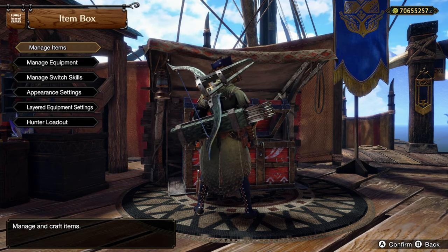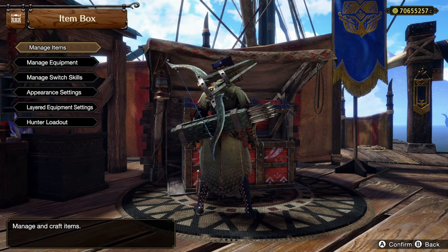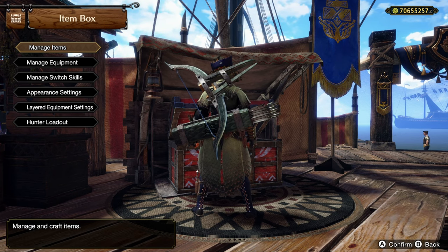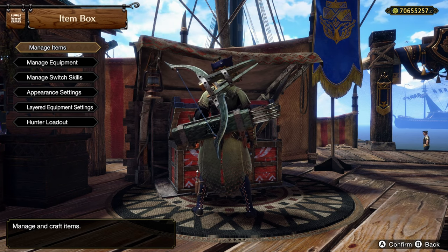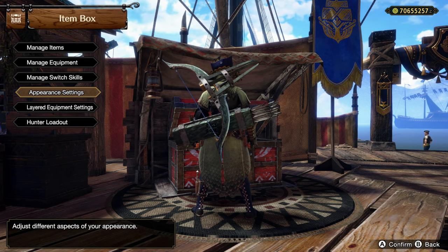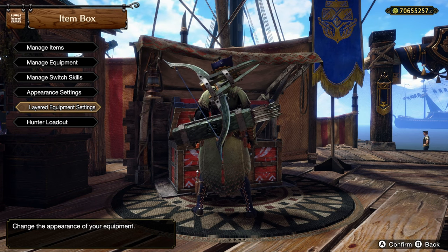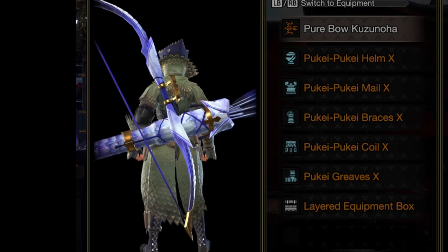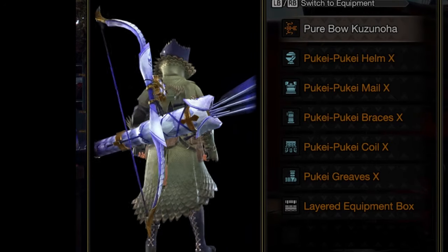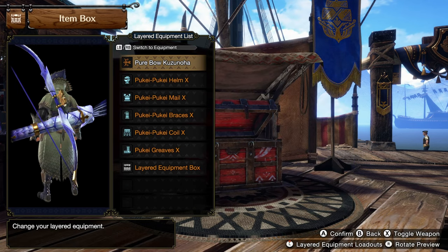So why are you wasting our time? Let's just see the bow and the build. Well, you're not actually looking at the bow right now. That's the Kamara ninja bow or something like that — just a nice skin I put on it for the reveal. So let's see what bow I chose for this raw bow build designed to destroy anomaly monsters. There it is. Pure Bow Kuzu no Ha. Look at the beauty — shiny gold purplish, I guess. I'm kind of colorblind.